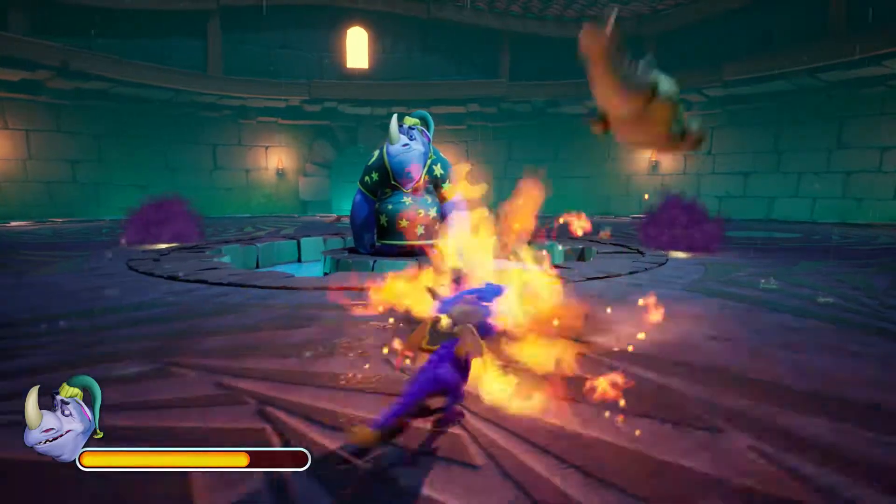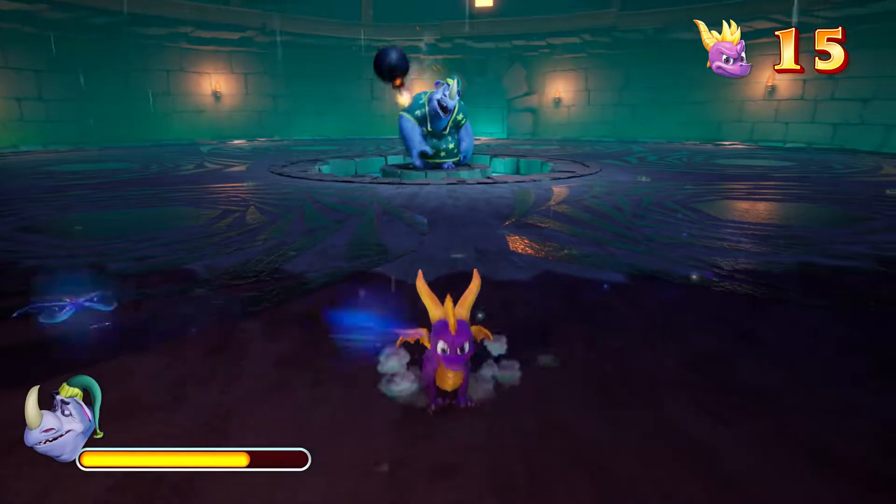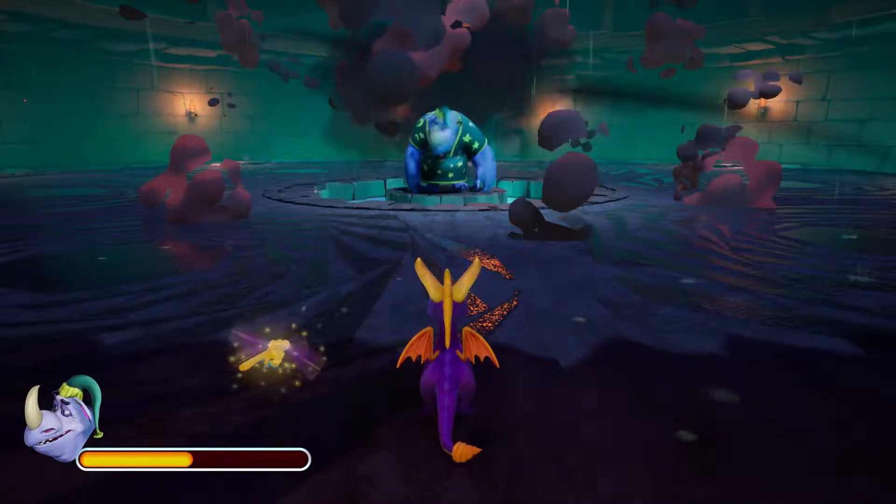Anyways, that's really how you do it: flame the alligators, headbutt the bombs back at him, and that's it. So that's how you get the 'Tucked In for a Long Slumber' trophy. I'm just going to let the rest of this fight play out. I hope you enjoy the video.